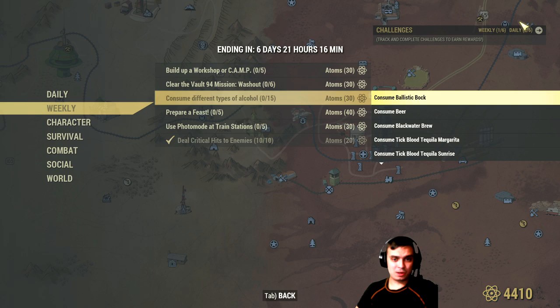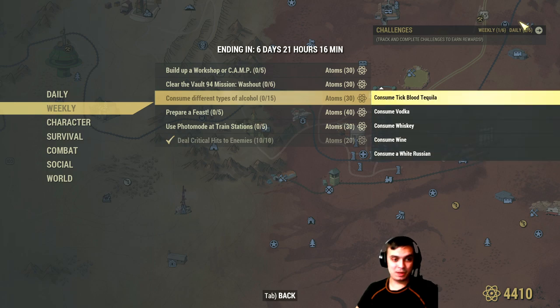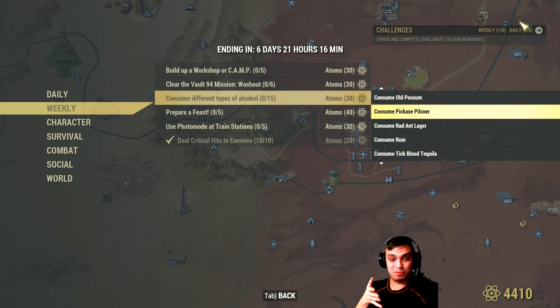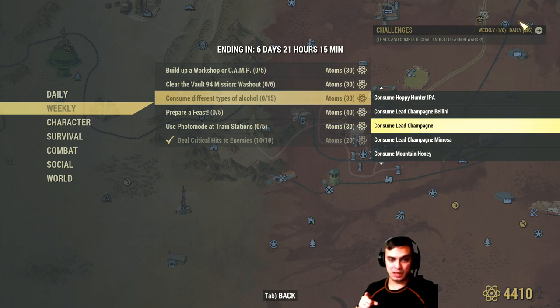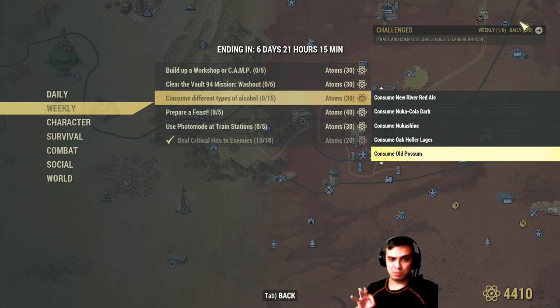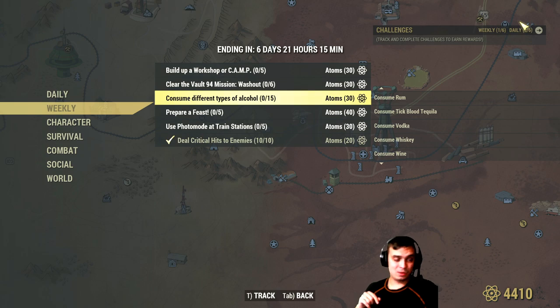Consume different types of alcohol — you need to make and drink it or find different types from player vending machines. People are probably going to start selling those because of the atom rewards. You can go to robot vendors for beer, Old Possum, vodka, whiskey, wine, and so on. Others like lead champagne you'll need to craft. You gotta do 15 different types — not that super easy.